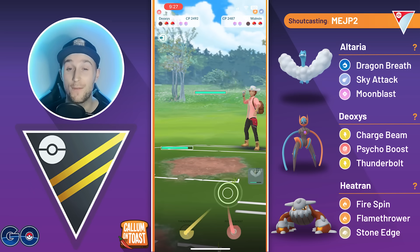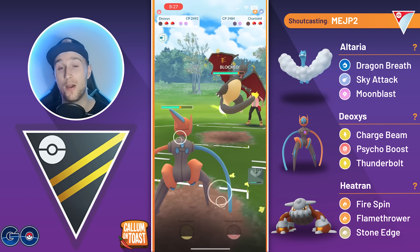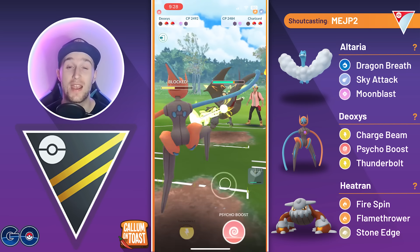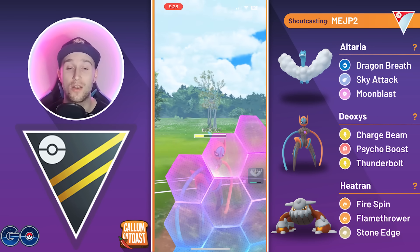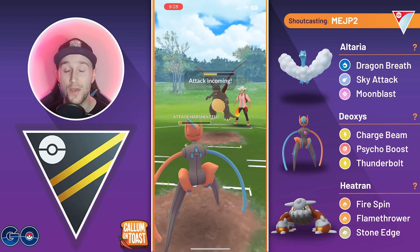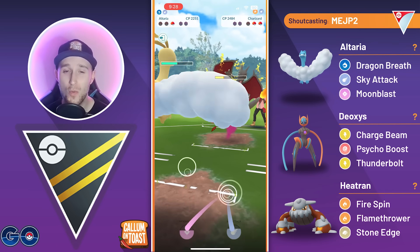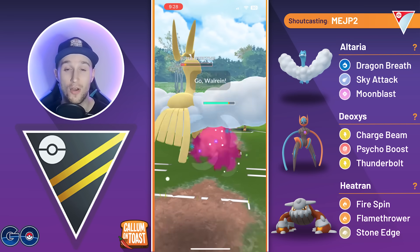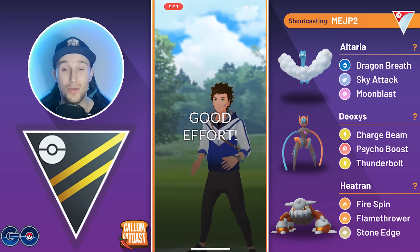The opponent stays in initially before swapping into Charizard. We go straight for Thunderbolt — it grabs a shield from the opponent. We shield as the opponent goes for a Dragon Claw bait. We over-farm a little too much as they go for another Dragon Claw, then go for a Psycho Boost bait. We don't actually throw, or we lost CMP. Either way, it doesn't work out. We bring in Altaria, but Walrein already has a charge move loaded. The opponent goes for Dragon Claw, swaps back into Walrein, and an Icicle Spear easily takes out the Altaria. We unfortunately lose that game.